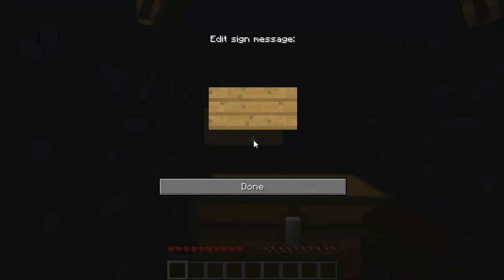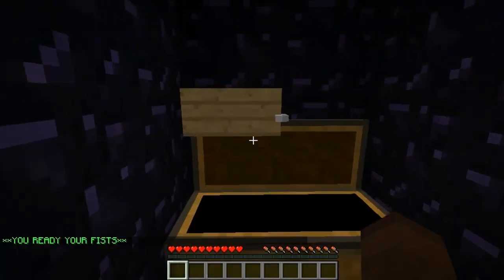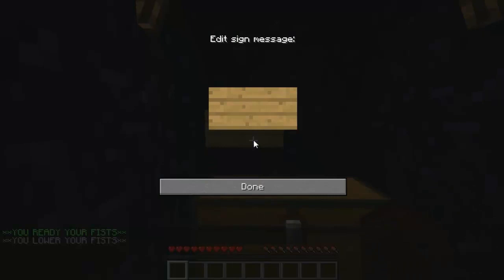First, place anything you want into the chest that you want to dupe, which in this case are guns from our server, as you can see. Then you want to place a sign and follow this format: Name, Quantity, Buy Price, Sell Price — and this is very important — you have to put Bull colon 17.